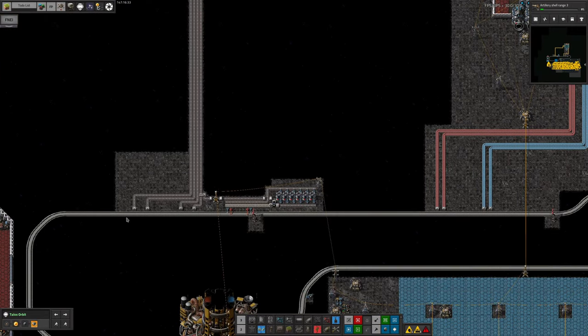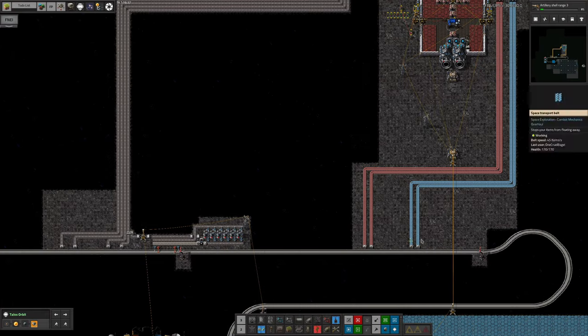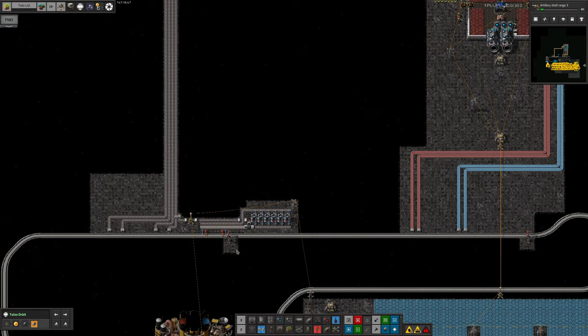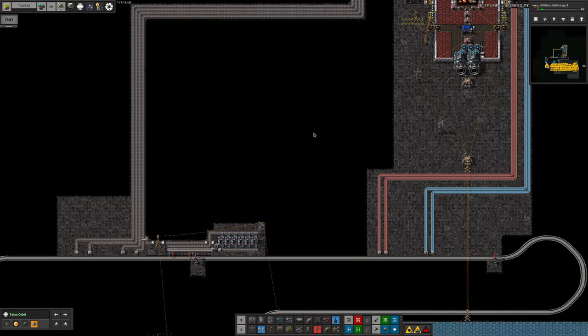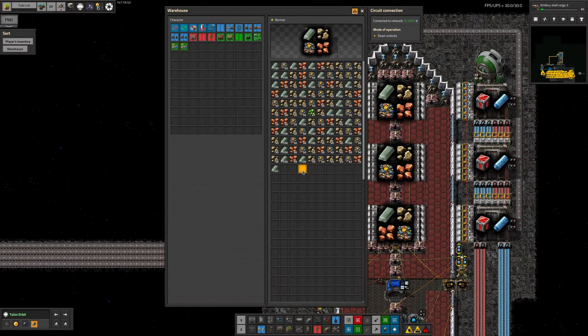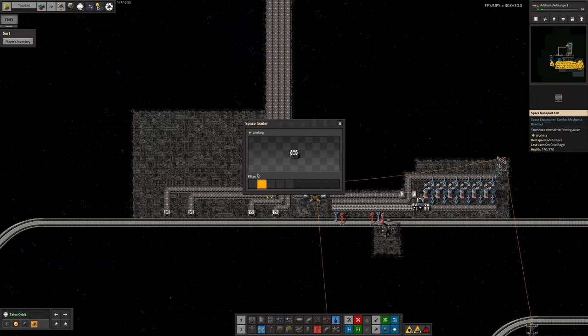I've got a relatively straightforward station down here that loads and unloads, and up in Talos orbit a very simple station that unloads everything and loads in cryonite and vulcanite. We had some ideas about doing this in one station, just because it seems neat and fancy. The reason I've done all of this with one train instead of the four trains I was planning is basically because Tristan challenged me to - he suggested it would be a nice way to make the system a bit overcomplicated, so we did it.